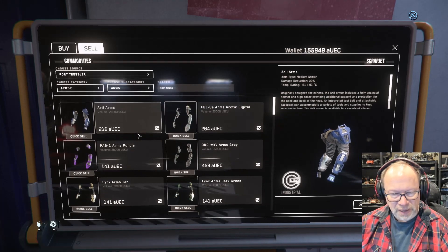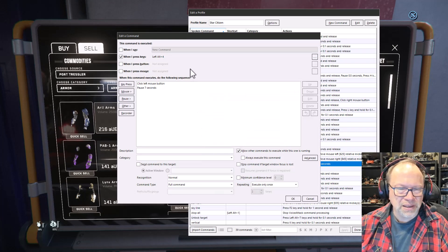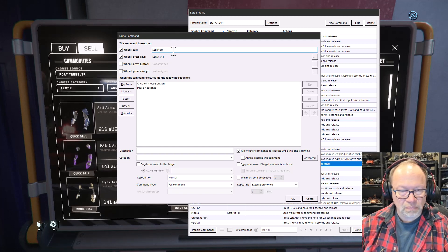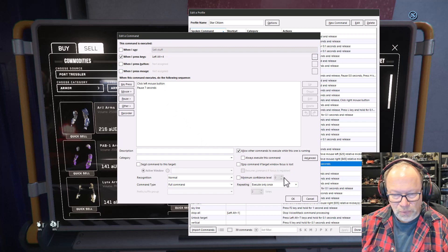Let me pull it back in. I should give it an actual name — I'll call it 'sell stuff' — though it will not be triggered by voice. And now I want to change this to repeat continuously until stopped.